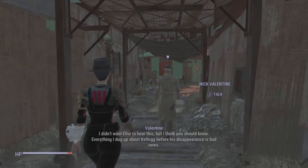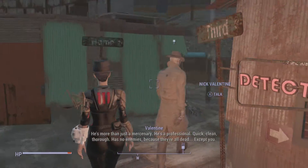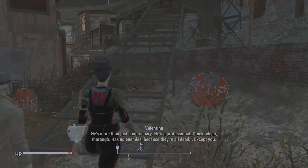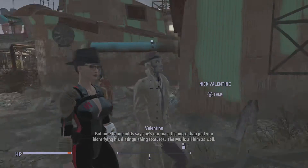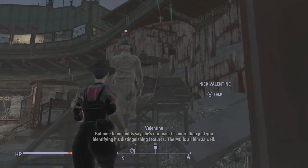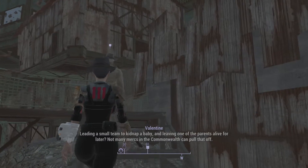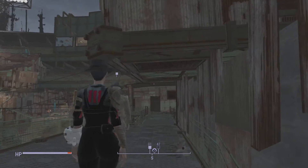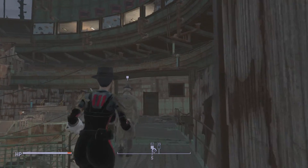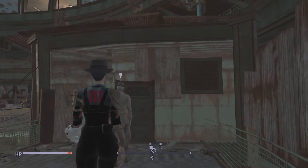I didn't want Ellie to hear this but I think you should know everything I dug up about Kellogg before his disappearance. Bad news - he's more than just a mercenary. He's a professional: quick, clean, thorough. Has no enemies because they're all dead. Nine to one odds says he's our man. The MO is all him - leading a small team to kidnap a baby and leaving one of the parents alive for later. Not many mercs in the Commonwealth can pull that off.